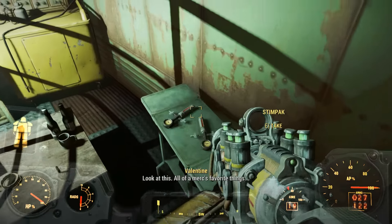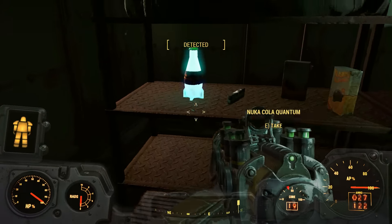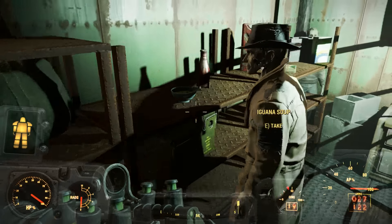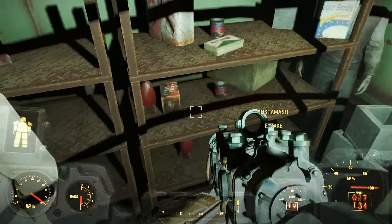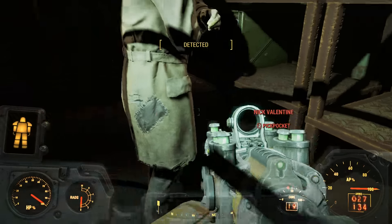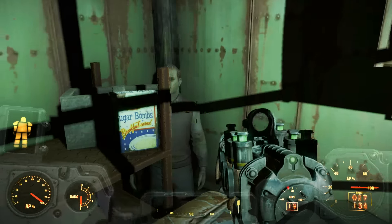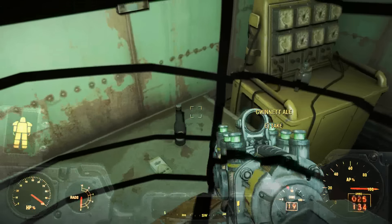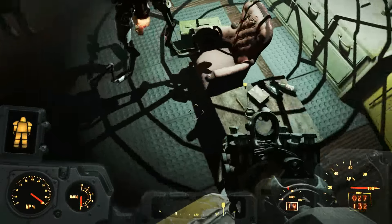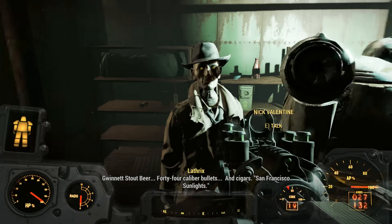The hidden room contains all of a merc's favourite things — and most of my favourite things as well. We have water, Nuka-Cola, an automatic shotgun, more ammo, food, more cola. Nick keeps getting in the way of the loot — Nick, move your crotch away from what I'm trying to loot. We find cigars as the key clue: Gwinnett Stout beer, .44 caliber bullets, and cigars — an interesting brand.